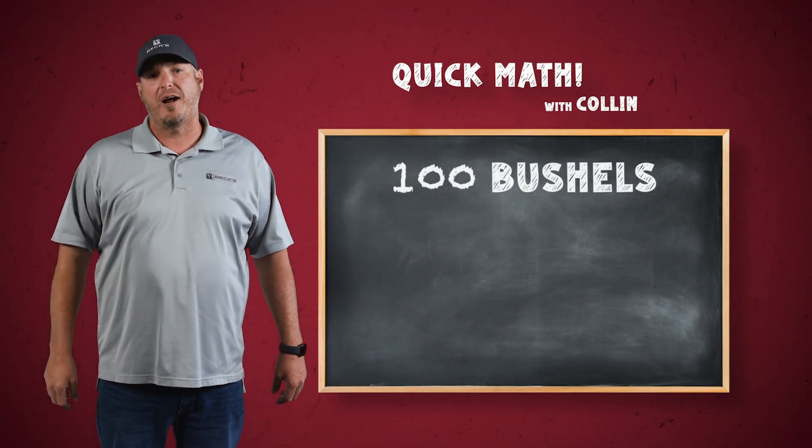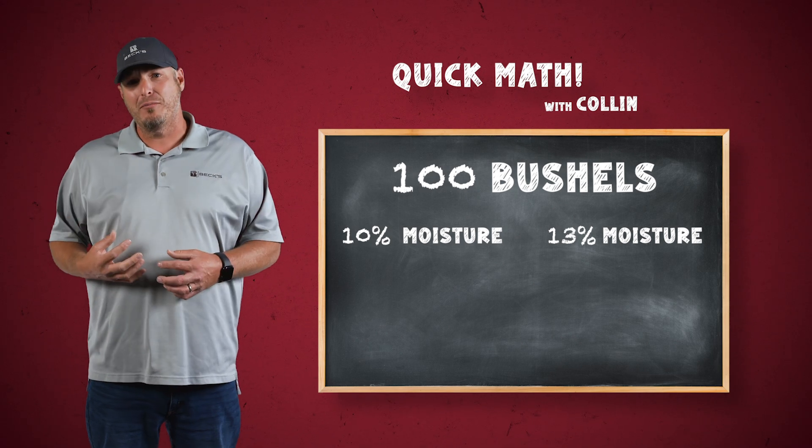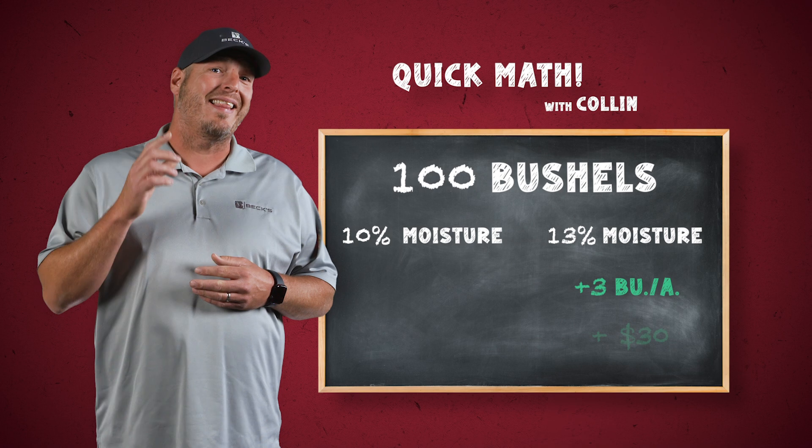I've got one last thing to throw in here and it won't cost you a dime. Make sure you're harvesting your soybeans in a timely manner and at the highest moisture you can without getting docked or running into storage issues. Here's some quick math: on a 100 bushel soybean crop, the difference between harvesting at 13% versus 10% moisture is over three bushels. At $10 soybeans, that's $30 an acre. So you're telling me that in 2022 when we cut 130 bushel beans at 10% moisture, we were leaving yield on the table? That is correct.